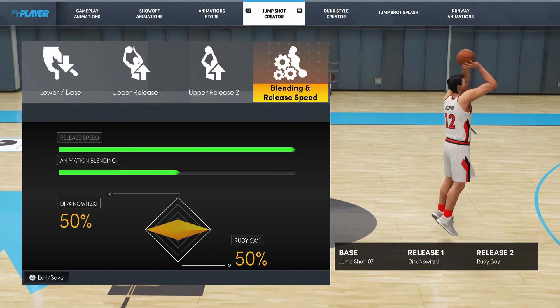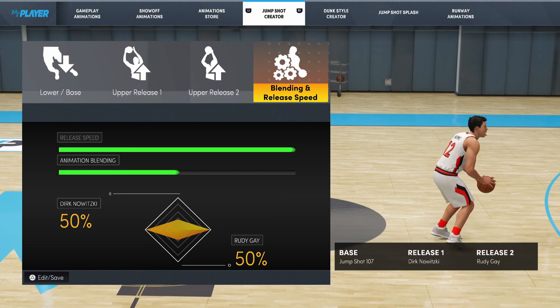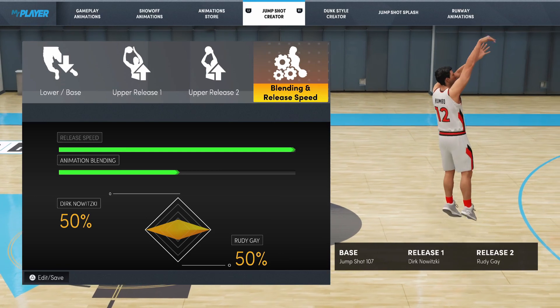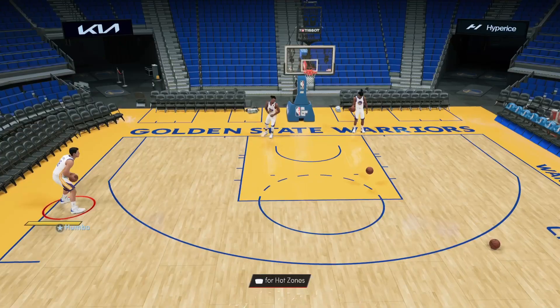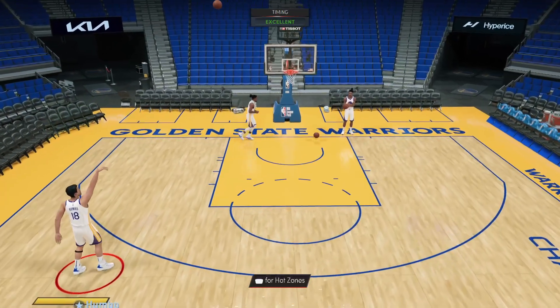Alright, so this is the jump shot I've been using so far. The jump shot is currently base 107, release 1 Dirk Nowitzki and release 2 Rudy, with max 3 and 50-50 blending. Now that you guys have the jump shot, if you want to click off, go ahead, but drop me a like for not wasting any of your time.